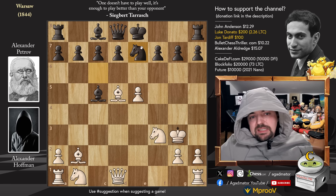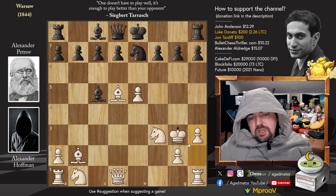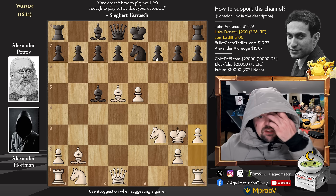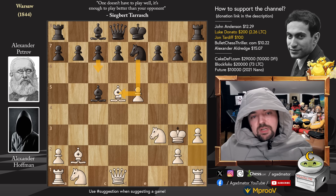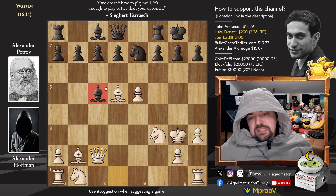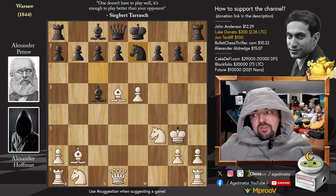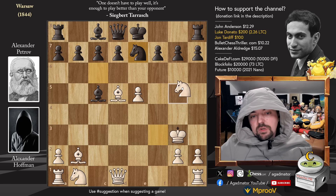After this knight to e7 move, there are some options, and the best one is pawn to h3. If you play pawn to h3, you free up the h2 square for your king and white really doesn't have all that much to worry about. Black could consider c6 for knight captures on d5, or castle kingside and then go for queen to c2, bishop to b6, rook to d1 - very strong play for white. However, Alexander Hoffman went for knight to g5, wanting to be trickier than Alexander Petrov.